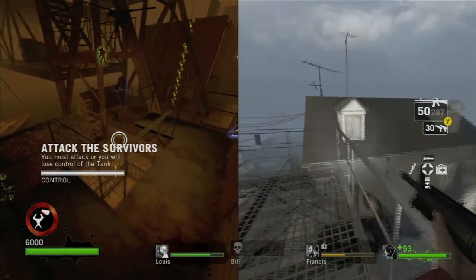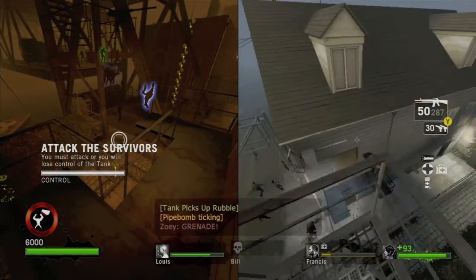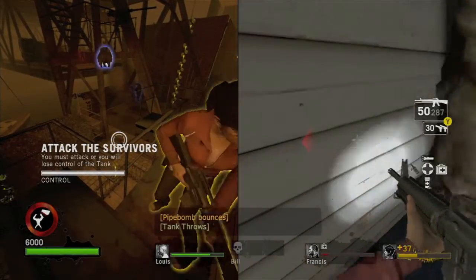We're going to pick up our second controller, head over here, and then throw a pipe bomb if you have one. That'll keep these normals off of us. Then we're going to jump down.